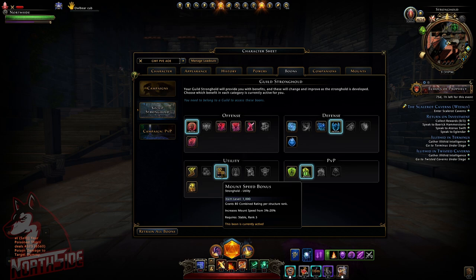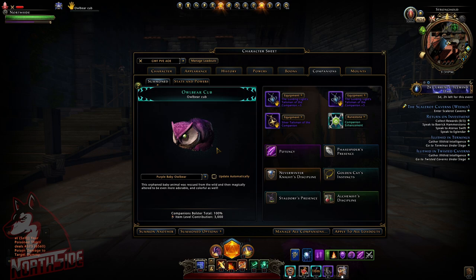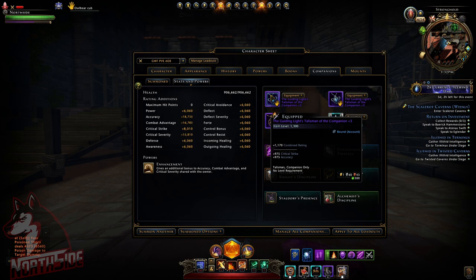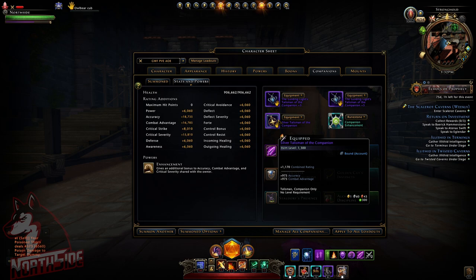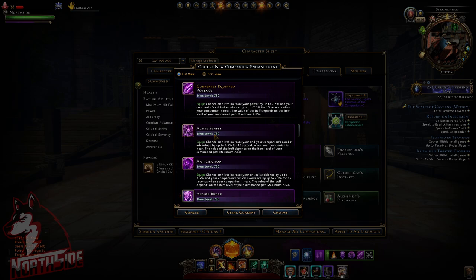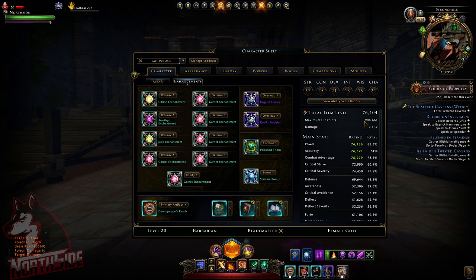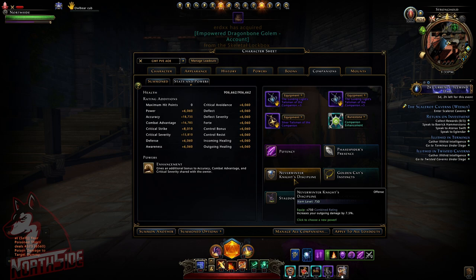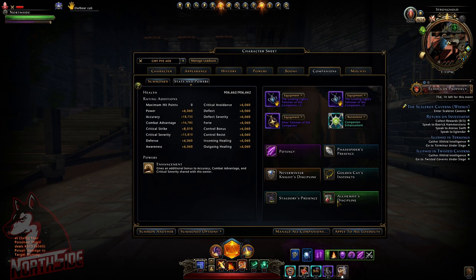I use mount speed bonus when just roaming the overland. Regarding companions, this is the Owlbear Cub — it gives additional bonus to accuracy, combat advantage, and critical severity with the owner. I'm using mythic companion enhancement with two pieces of the same companion gear until I get the new one. For player enhancement it's either Potency, Acute Senses, or Redemption for healing — with over 900,000 hit points the healing is quite significant so I don't need potions. Companion abilities include Face, Spider Presence, Never Into Nice, Discipline — I lost critical strike but gained 755% increased outgoing damage — Golden Cat Instincts, Alchemist Discipline, and Style of Presence.